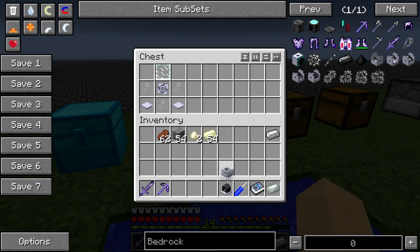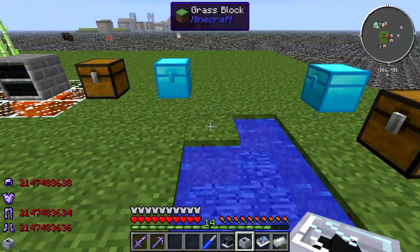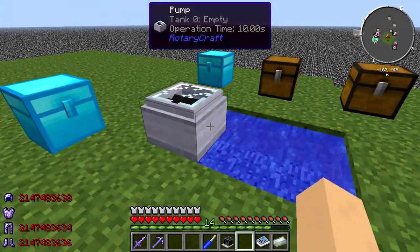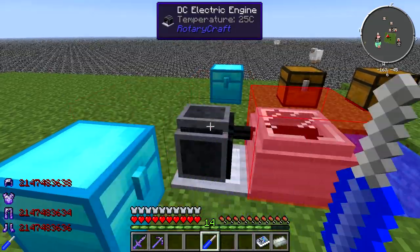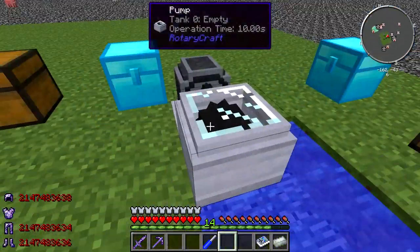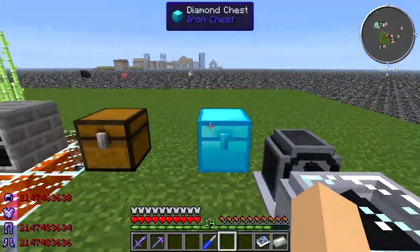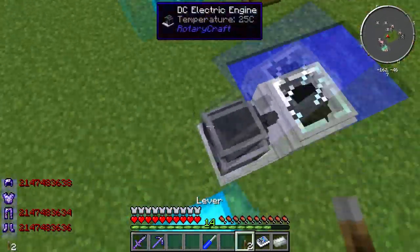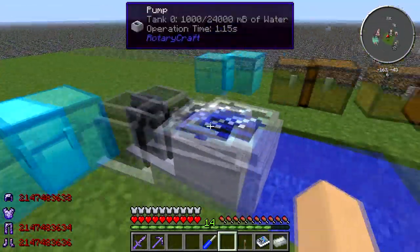So now that we have our engine, the next thing we need to craft is a pump. In order to craft the pump, you need to get an impeller, liquid pipes, the base paneling, and a glass pane. This is how you do the liquid pipes: steel ingots with glass, and you do that in the work table. You make the steel gear by putting them in a cross in the crafting table. In order to make the impeller, you take the steel gear and put ingots around it like that. So once you get your pump, you place it over a block over water, and you take the engine with your screwdriver and point it so it's connected. You're going to need levers to power your engine.